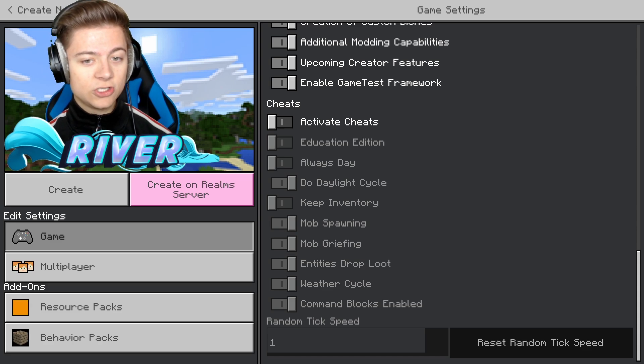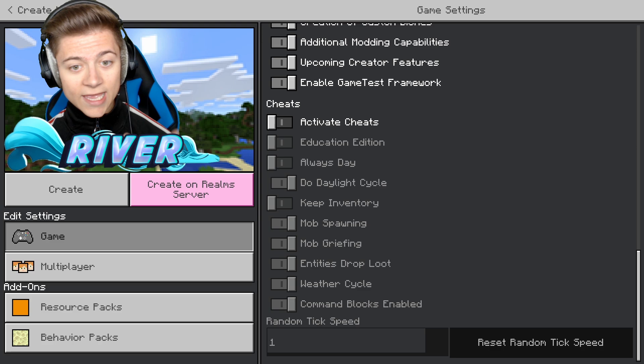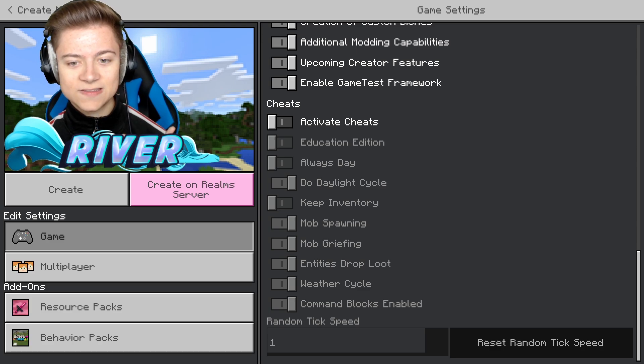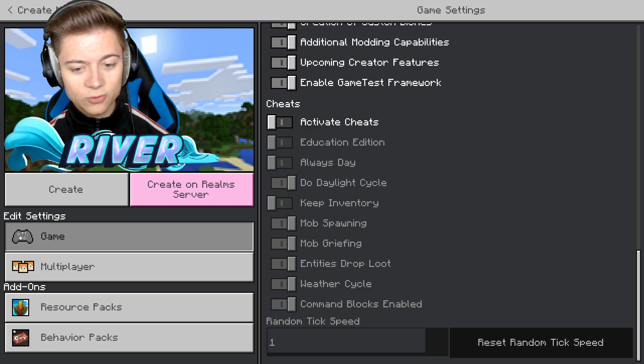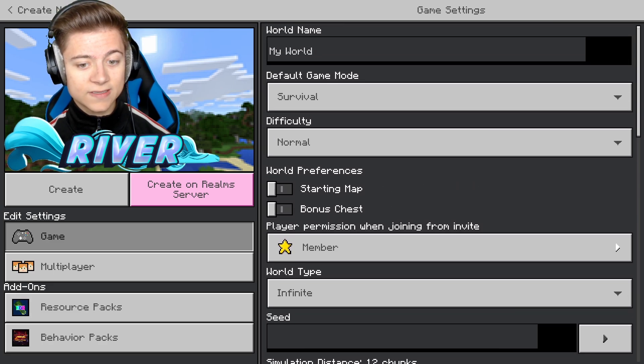There's also a bunch of new options in here. We have activate cheats, education edition, always day, do daylight cycle, keep inventory, mob spawning, mob griefing, entities drop loot, weather cycle, and even command blocks enabled. That is actually so cool, so be sure to take a look at this.